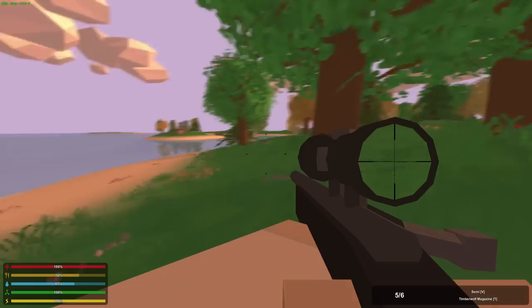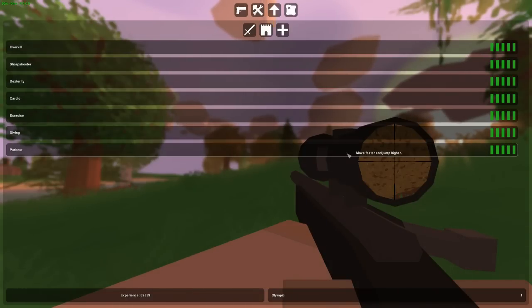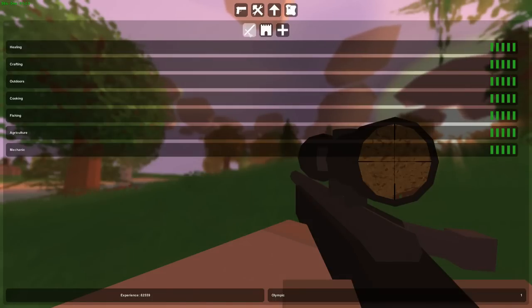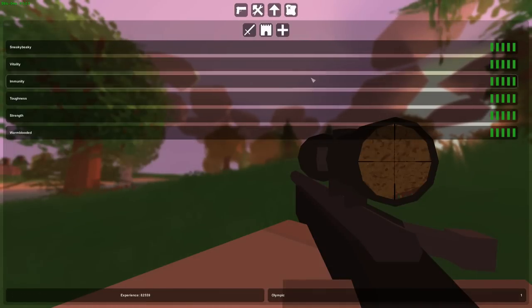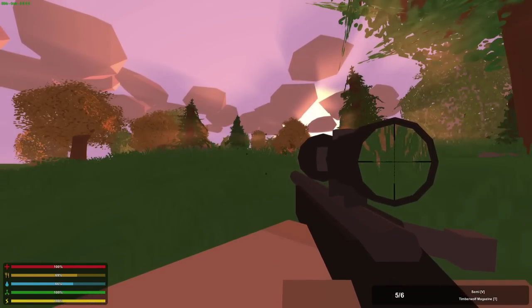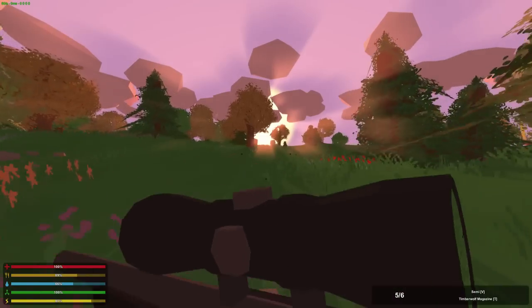It kind of scares me that players are allowed to do that. I think a balancing change would be to allow a certain amount of allocated points you can put into sections, so people can choose whether to put a few in defense, a few in support, and a few in offense — without being limited to one category. Maybe allow them to use only 50 of these little dashes distributed however they want, so you don't have people running around with every single skill on. Then again, it does take a lot of experience to get there.